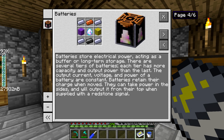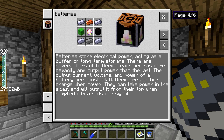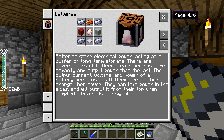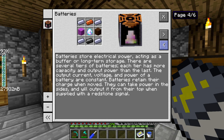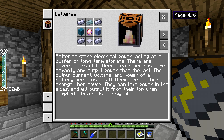The batteries are pretty much like I described — they're for storing the electrical power that you're going to generate. They're just like a buffer in long-term storage. You can easily break them and move them without losing any of the power. You pretty much input the power in any of the sides, and then you can pull the power out the top using the wires. All you have to do is apply a redstone signal, so it's really easy to flip a lever on and off.